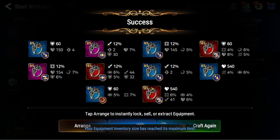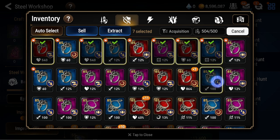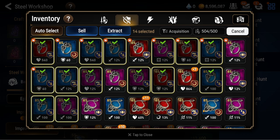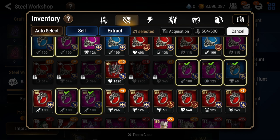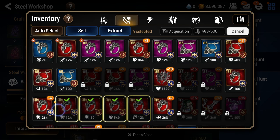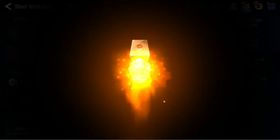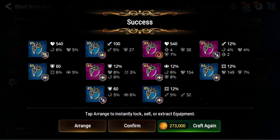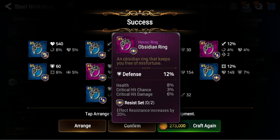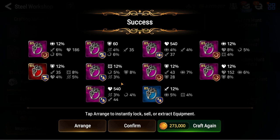Let's keep on going and we get absolutely nothing. And the inventory size is full. So let's go ahead and just extract the lifesteal counter stuff. Counter, lifesteal — we extract these. I probably shouldn't sell these because I need to use them as fodder, so we'll keep them as fodder. Destruction and resist stuff I don't really need right now, so I'm just using it as EXP for all the other things. I don't think I have anyone that's a bruiser that wants to be resist.